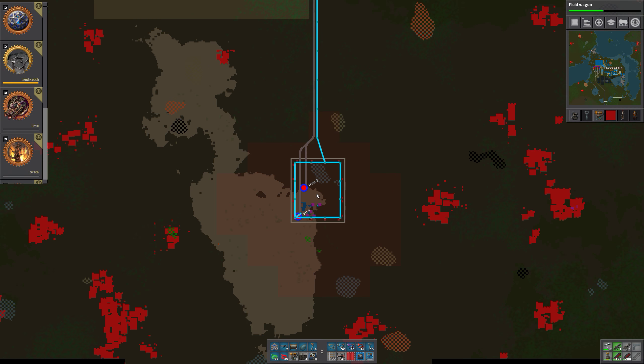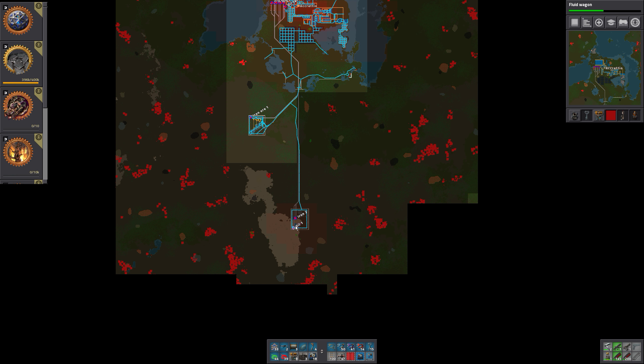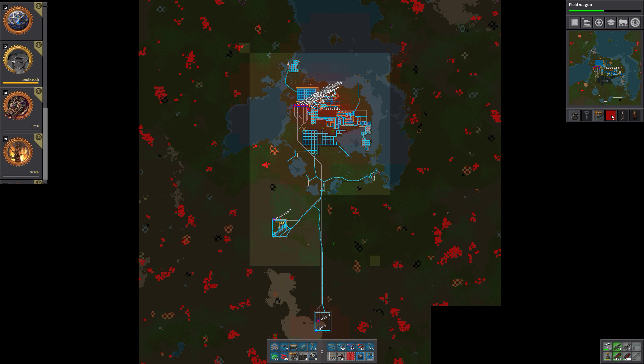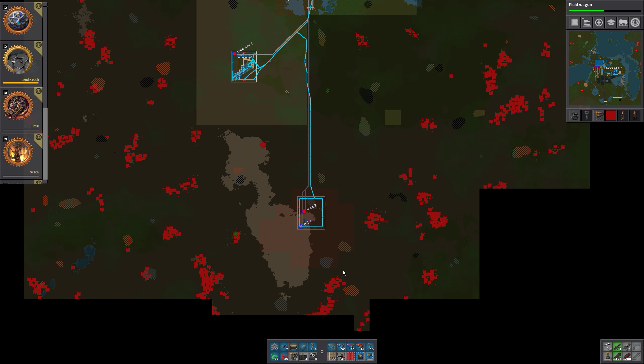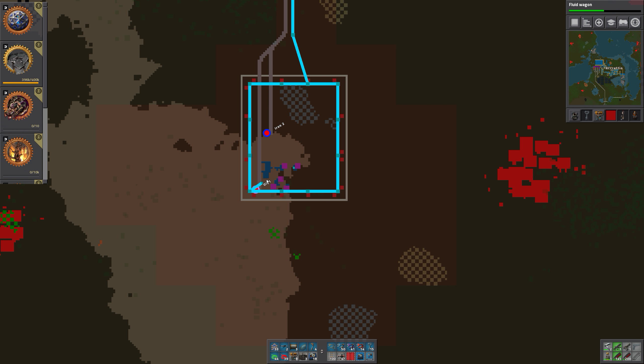So that's one thing we can do. Another thing is to get the oil outpost fixed down here. We don't have a radar — that's a third thing we can do. We can place radars. That's actually something we should do no matter what we do otherwise.